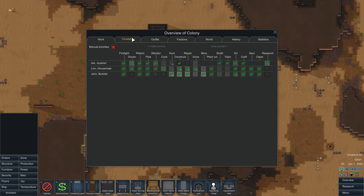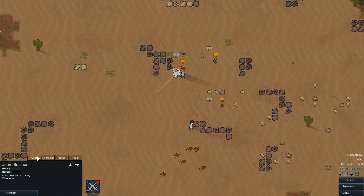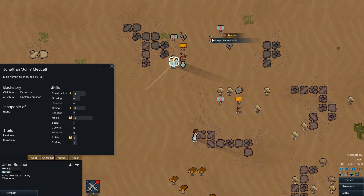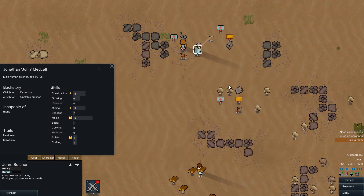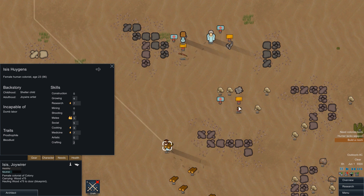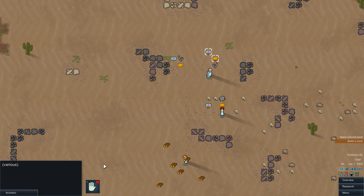Let's talk about timetables and outfits in a little bit. Let's just get started with our colony for a moment and give ourselves a chance to get everyone equipped. We have a melee guy — John — we probably do want to get him that plasteel knife, even though he's set up as our main hunter. Let's switch that around to Isis, even though she only has 2.5 in shooting — it'll improve as we hunt. I don't want the melee guy hunting because you end up taking a lot more health damage. Lynn is our next best shot, and Isis will get the pistol. Everyone's equipping everything.